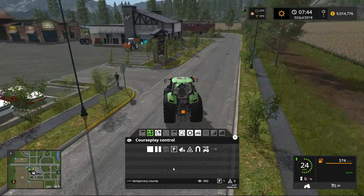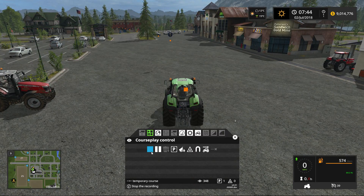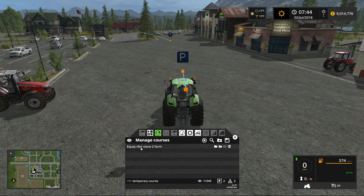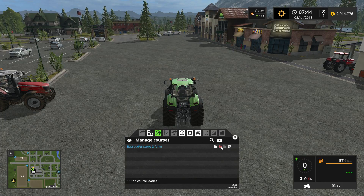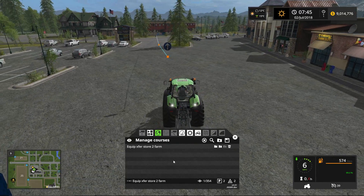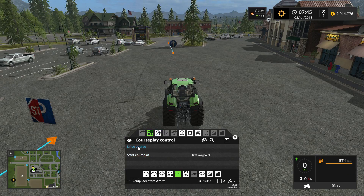We just come back through the store parking lot and end our course in the middle area. Now, one might think you can simply stop recording and the tractor would stop here — that would not be the case. If you end the course by clicking the stop recording button, the tractor would proceed to the start again and go right back around. So we're going to enter a wait point right here, and then end the course there. We can save our course — I've actually already recorded and saved this one as 'equipment transfer store to farm.' So I'll just load that course up, move the tractor up here, and we will load this course and start at the first waypoint, then click Drive Course.